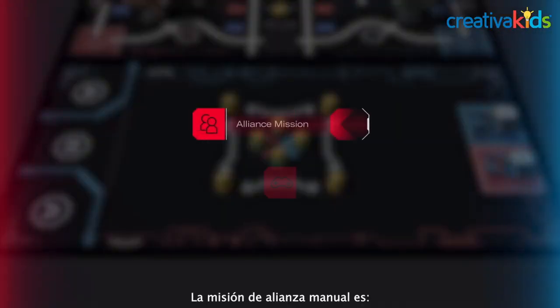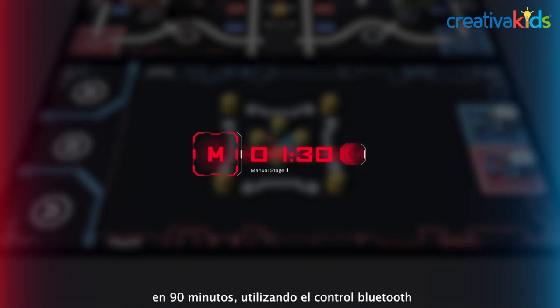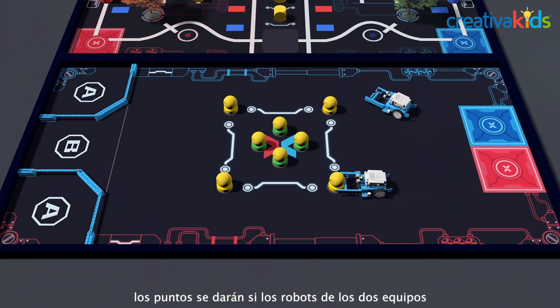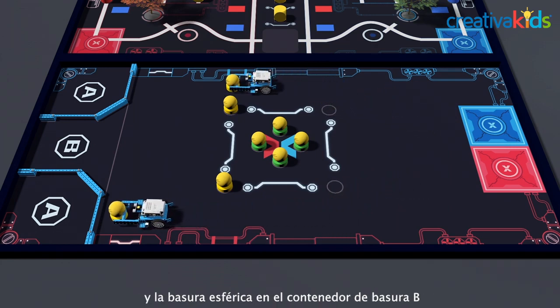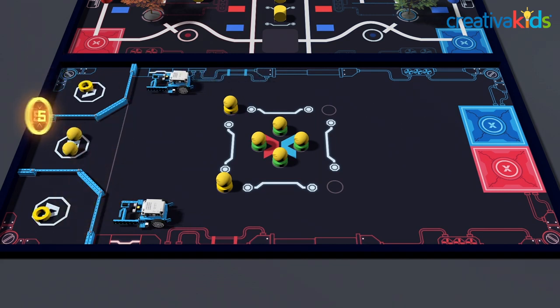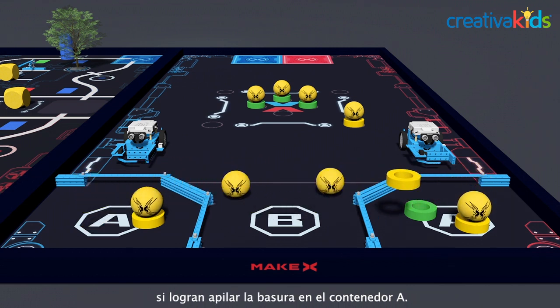Introducing Alliance Missions in the Manual Area. Both Red and Blue teams need to complete the following missions within 90 seconds using a Bluetooth controller. Points will be given if the robots of both sides relocate the circular garbage in Garbage Station A and the spherical garbage in Garbage Station B. Contestants of both the Red and Blue sides can get additional points if they can stack garbage in Garbage Station A.